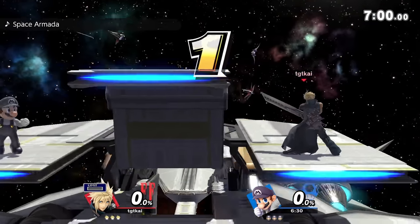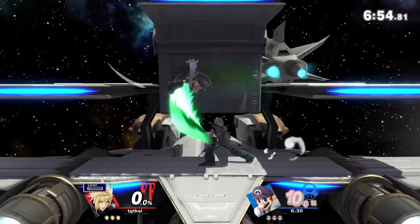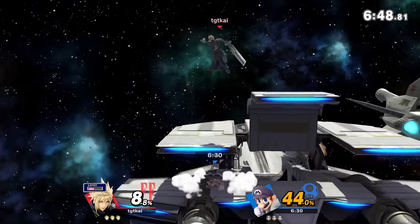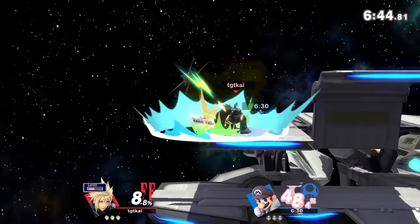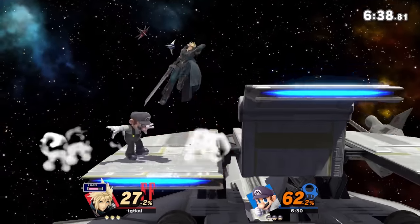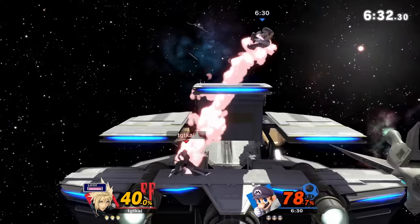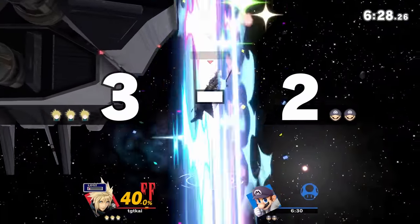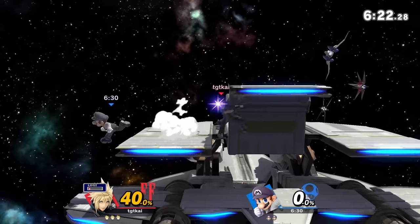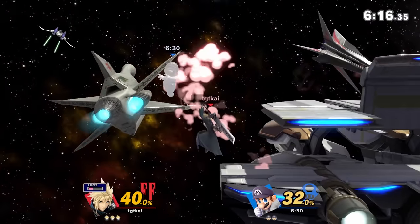Now that we have all his basic moves out of the way, let's answer the question: how do you really play Cloud? To understand Cloud you have to understand his strengths and weaknesses. Strengths: Cloud is strong, can kill at very low percentages and be safe while doing it, has above-average range, higher priority than most of the cast, and is faster than expected for his sword size. He also has an out-of-shield option in up B. Weaknesses: recovery, recovery, recovery. Cloud's recovery alone is enough to prevent him from being a top-tier character.